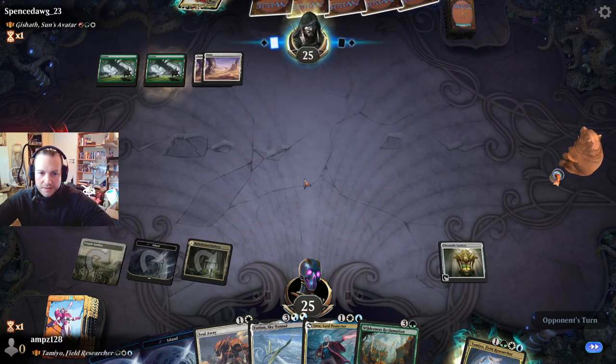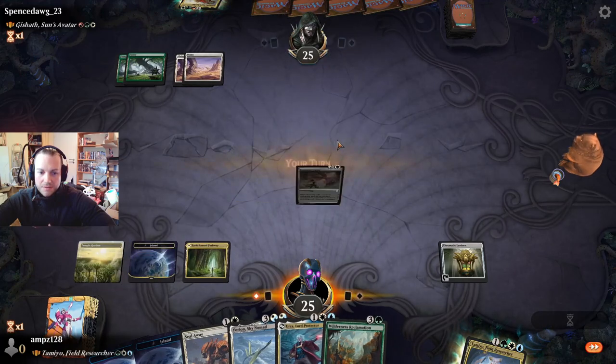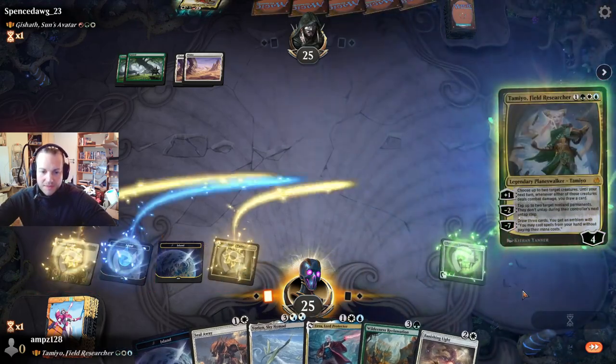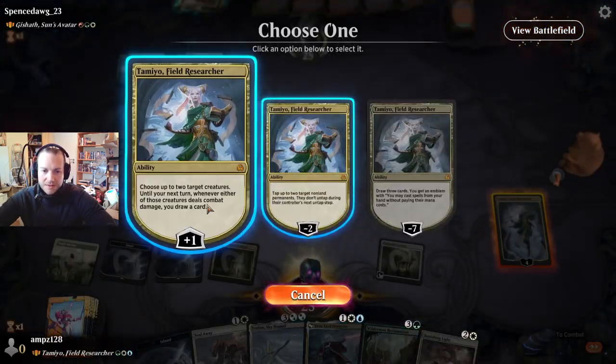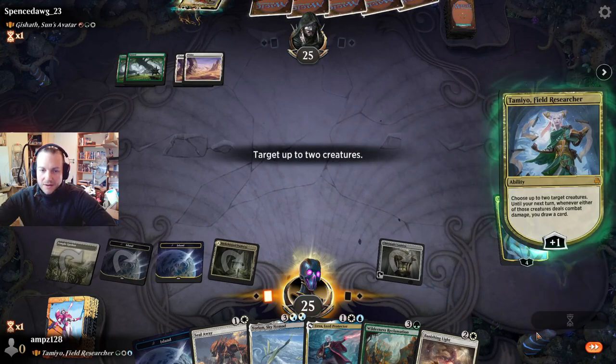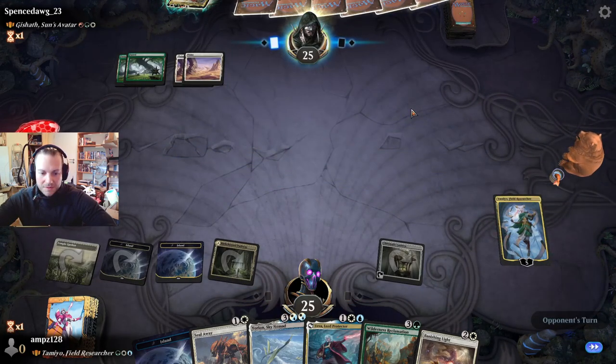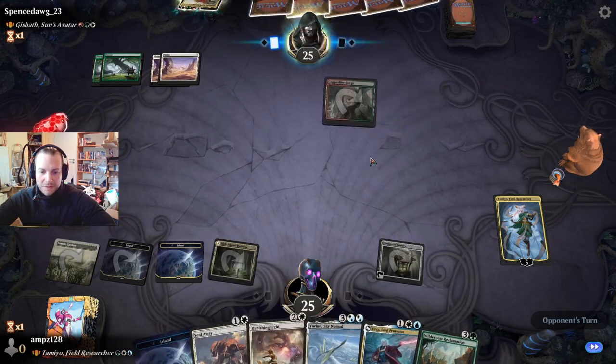Opponent doesn't commit to the board. Oh, we see a dinosaur — okay, that's a very good pick. Can we play Tamio and start plussing her? I hope there's no haste — and we have two removals right now.